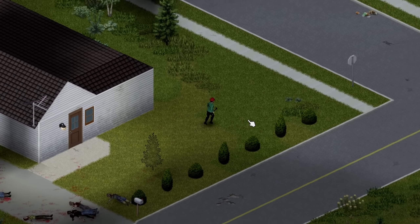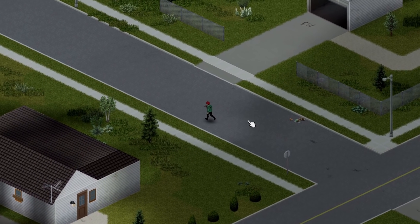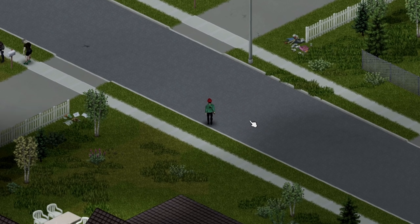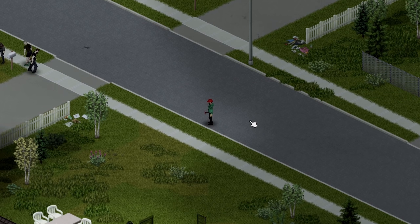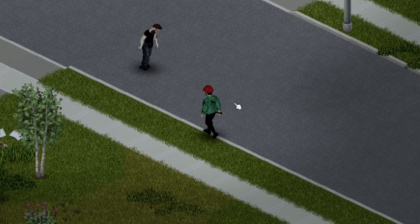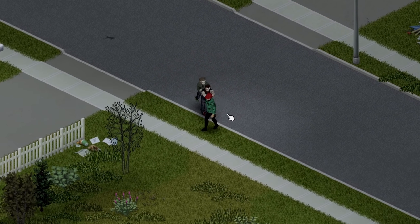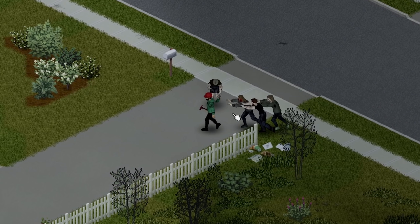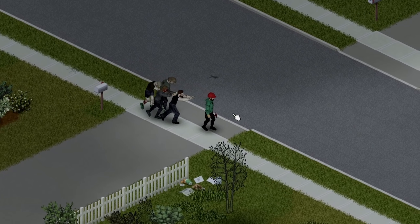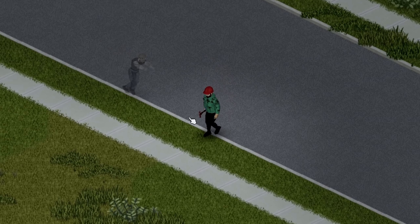Moving on to tip number two — you're obviously going to be encountering zombies. For zombies, I would recommend walking. I know it's crazy and you're going to think 'what do you mean just walk away from the zombies?' But if you're choosing the normal survival starting setting without custom sandbox settings, you can actually out-walk most of the zombies as long as you're careful and kind of know what you're doing.